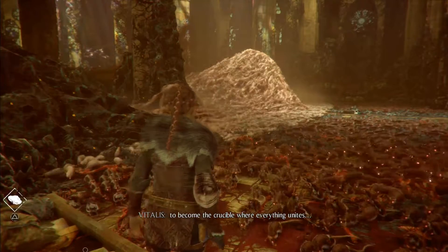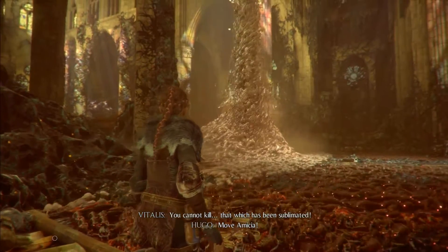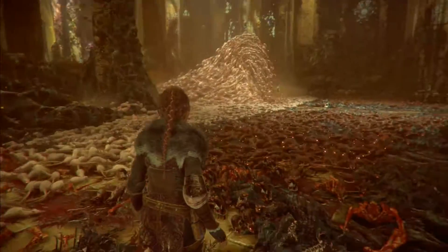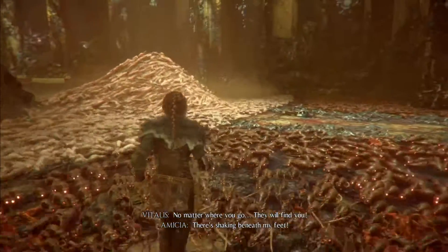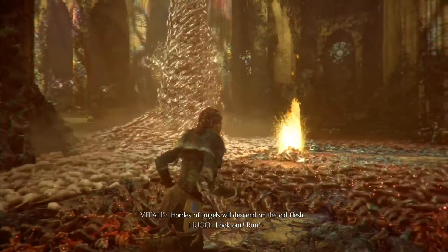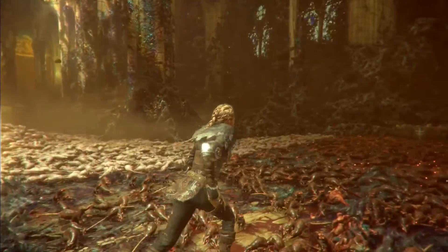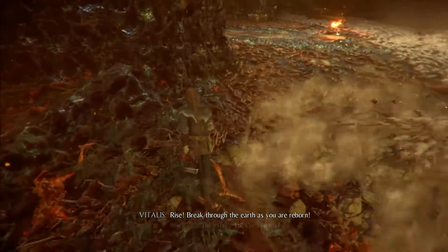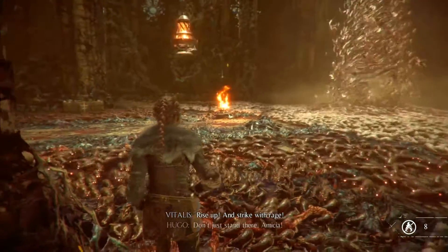He drops two fire pots, so be ready for that. The pattern is tower, tower, rat kano — then another tower. Run out of the way of that tower, run all the way across, then as he does another rat kano get out of the way, and here comes another tower — and you're good.